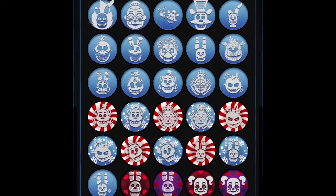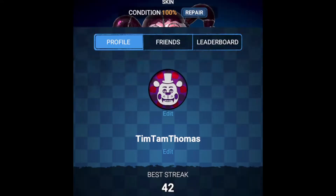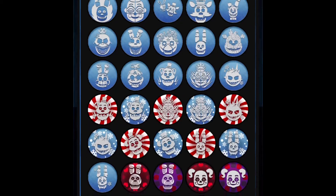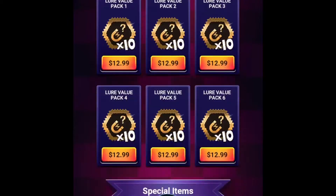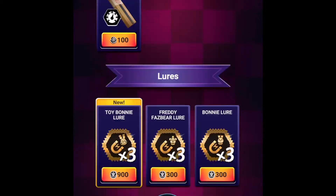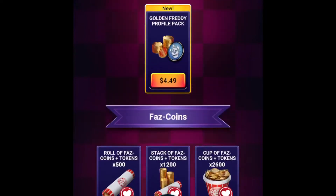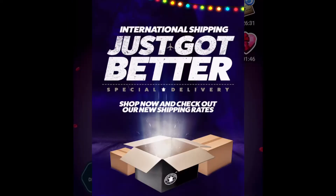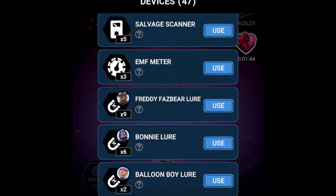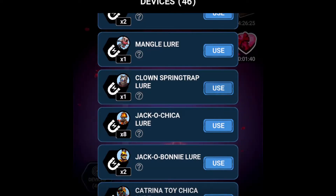There are also some new icons as you can see here. Mangle and Toy Freddy are back — you can go purchase them. I already have them so you can't see them here, but you can buy the lures and other permanent characters. So let's put the lures out for these guys. I only have one of each.